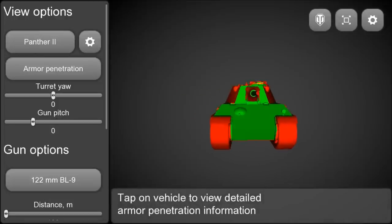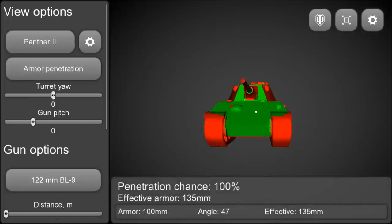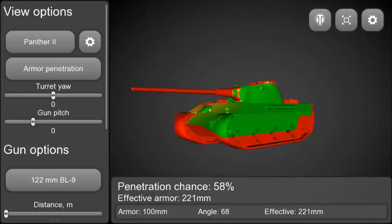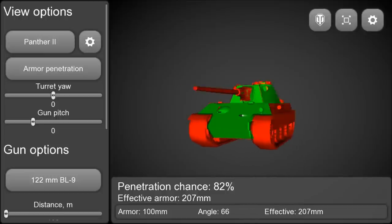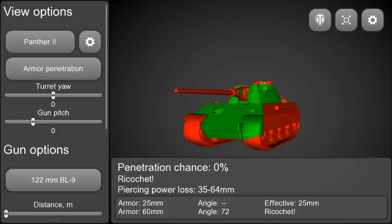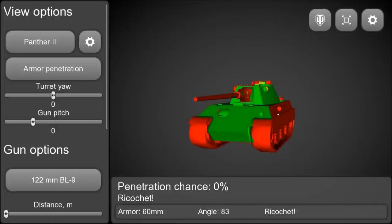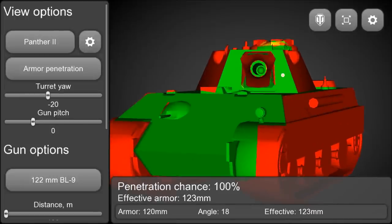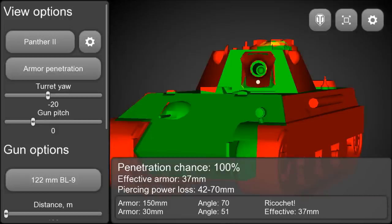Now we are shooting at the Panther 2 with the IS-3's BL-9 gun, and as you can see it is very easy to penetrate this tank. The armor is not great against tier 8 heavies or even tier 8 mediums, so you need to play very carefully. The way you can use your armor is by side scraping — your side is impenetrable at that angle. If you point your turret toward the enemy and hide your front behind a corner you can pull some bounces, but if they shoot the turret you won't bounce anything unless they hit the gun mantlet or the cheeks.